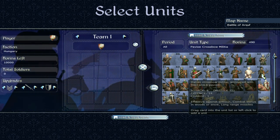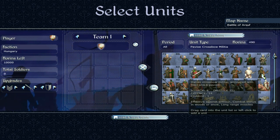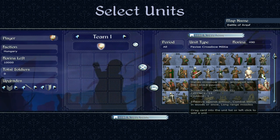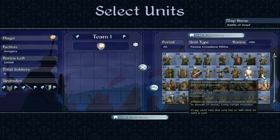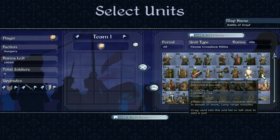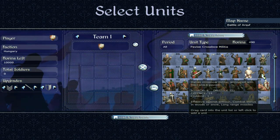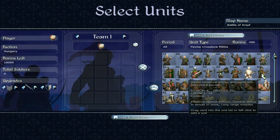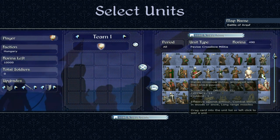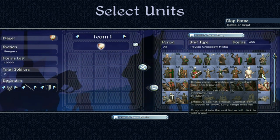Pavise Crossbow Militia — missile attack is very good, similar to the previous unit. They're very good in the melee too, with 14 defense, which is excellent for an archer. Long range missiles is a big bonus. They can hold up well — similar to my comments about Bosnian archers being able to hold up in melee. I do quite like them. 12 missile attack is good, and the decent melee attack and defense is useful.